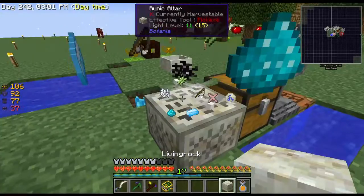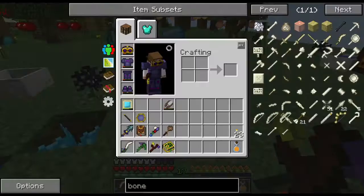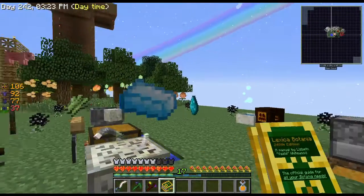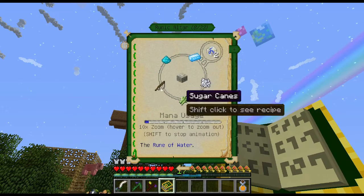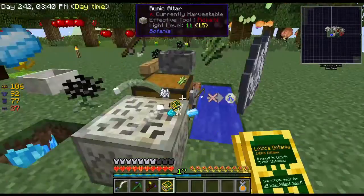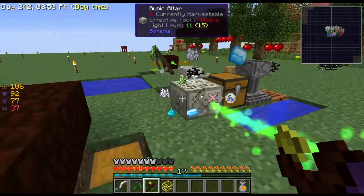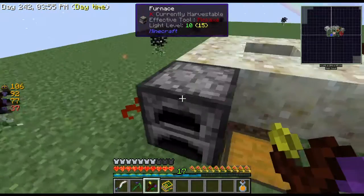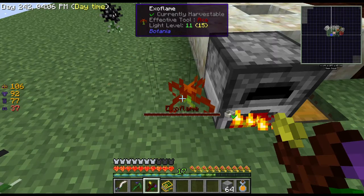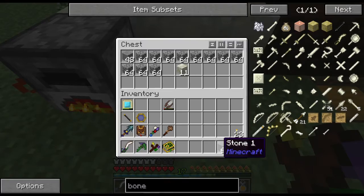Am I missing something in the ingredients? Bone meal, sugar cane, fishing rod, mana steel, mana powder — why isn't this working? Am I not getting mana to this thing? Oh, I redirected this one — I need to redirect you just for the moment over here. Now you're doing your thing. It's got some backed-up mana stored, but it doesn't seem to be using a lot. I guess I don't really need to focus on that one too much.